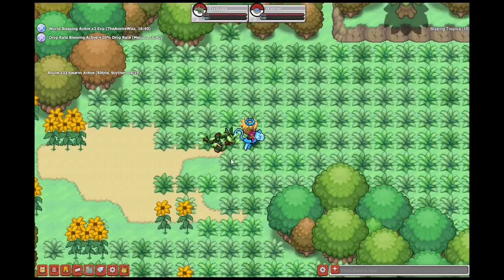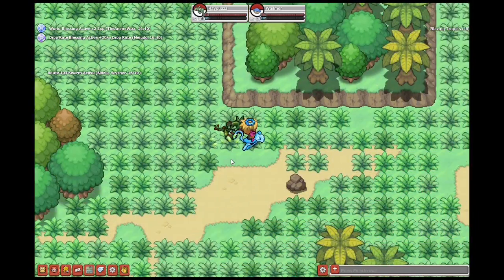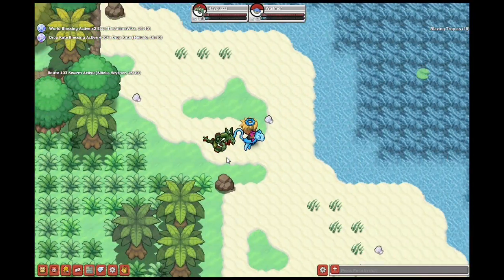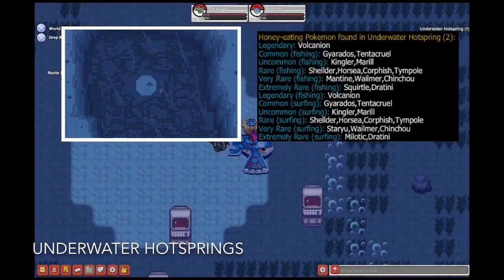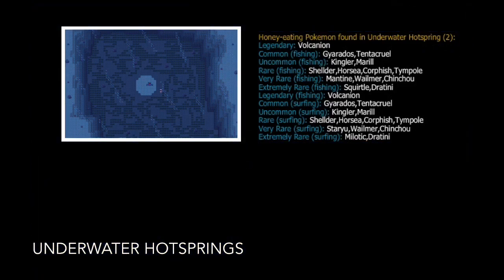To get to the third map, you'll need to go to the top right of Blazing Tropics. You'll need either HM Surf or a Pokemon Surf in your party. So you'll go into the water and click spacebar on the dark water area. Now you've arrived at Underwater Hot Springs. The spawns are showed up on the screen.